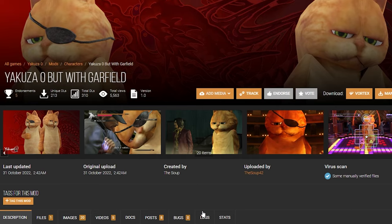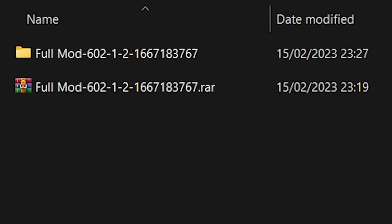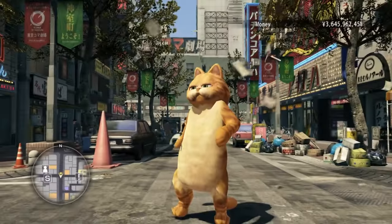Let's start with model swapping. I'm using Garfield as an example. Download, extract. Make sure you don't rename this folder. All you have to do is just drag it into the game directory's mods folder. Run the program and the mod is applied.